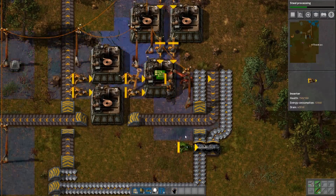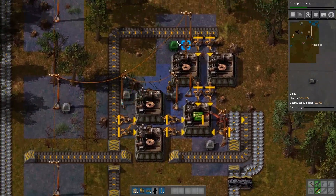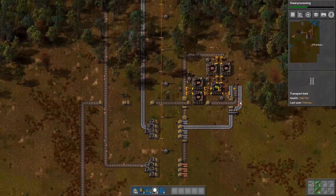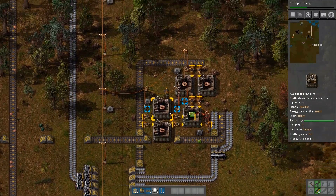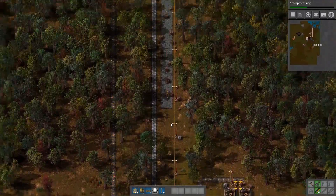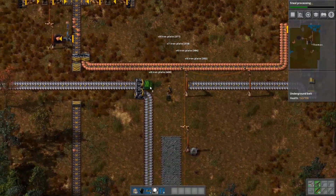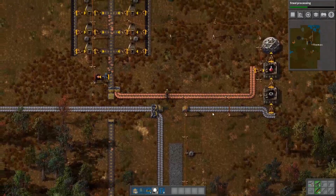I want these things up and around there so that all the copper wire can be produced. That should be pretty good. This is the general setup I end up using — I think it's pretty good, honestly. It doesn't really change that much, it just requires more space. I have no idea how I'm going to do a beacon design, since beacons are a very advanced technology.